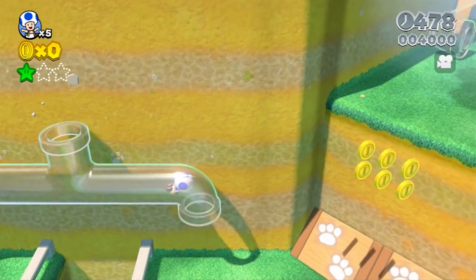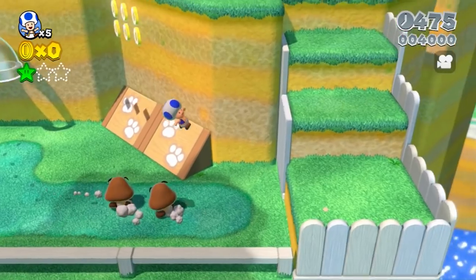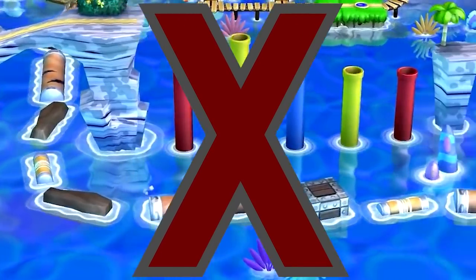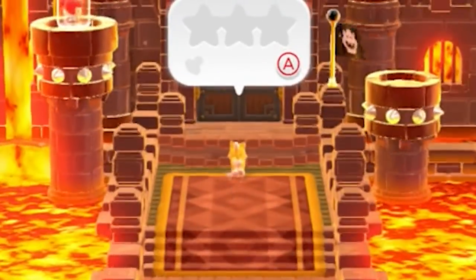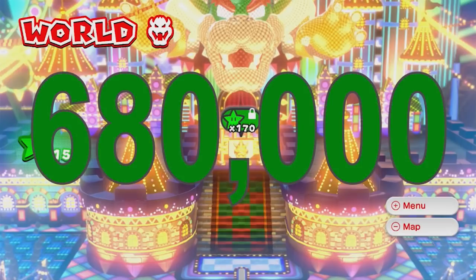These cosmic collectibles yield 4,000 points upon their collection, so we just shouldn't get them, right? Wrong. Super Mario 3D World's level progression also requires the collection of a certain number of green stars to unlock some of the world's final levels, including the game's final level. We need to acquire 170 green stars to beat this game — that'll equate to 680,000 unavoidable points from green stars alone.